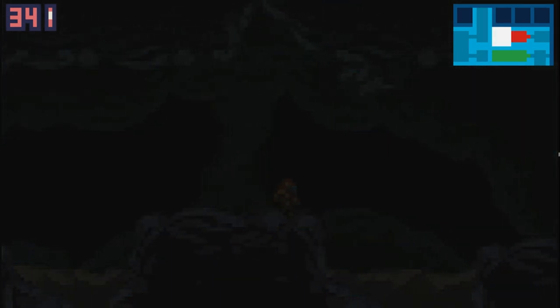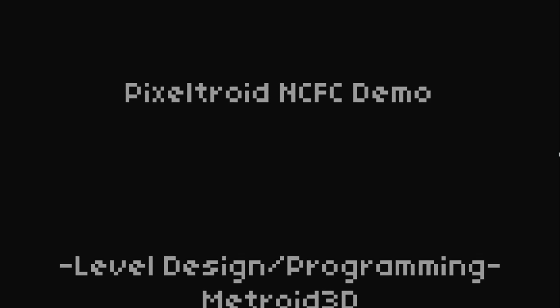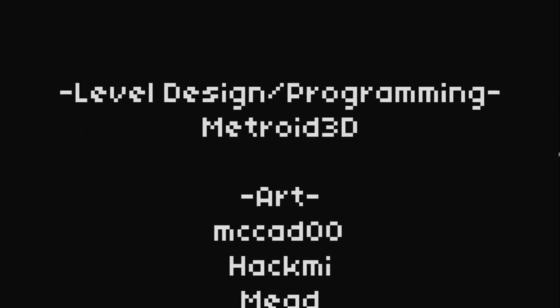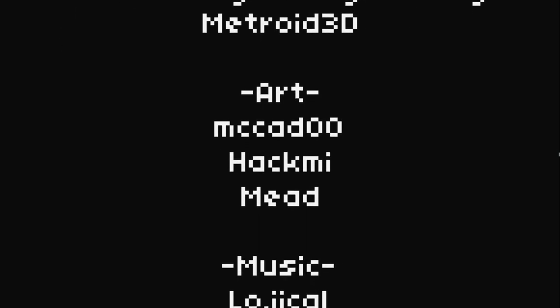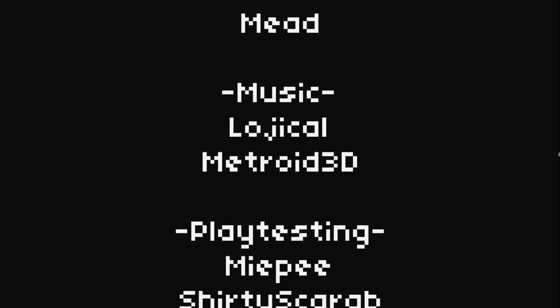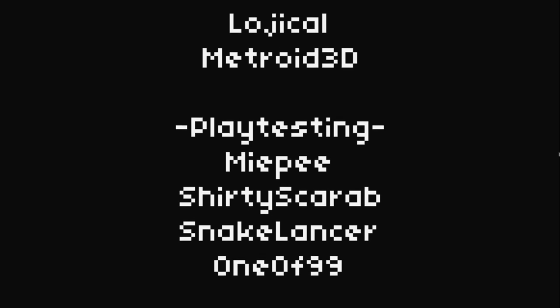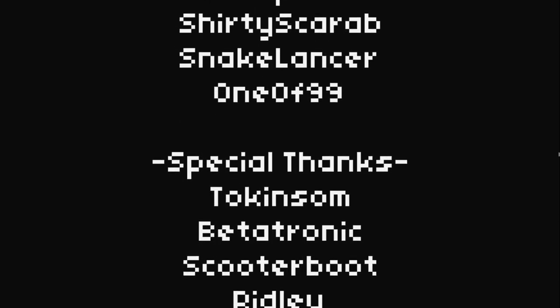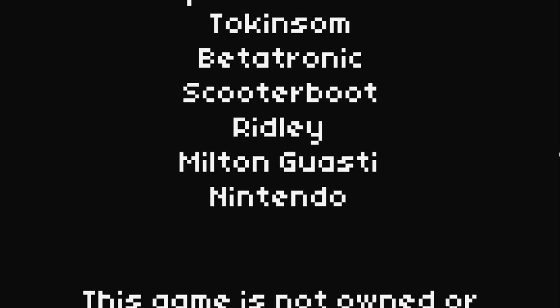And this is it - this is the demo, guys. Pixel Troid NCFC demo. Level design and programming - that was his game, he did it, but he had some help. Art, music - you know, some names are probably familiar to you, like Surety and such.